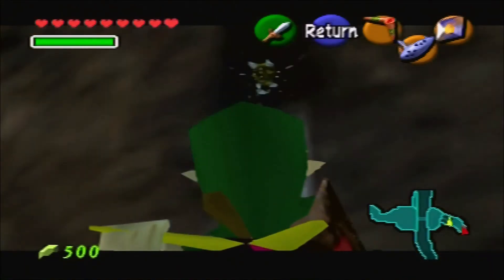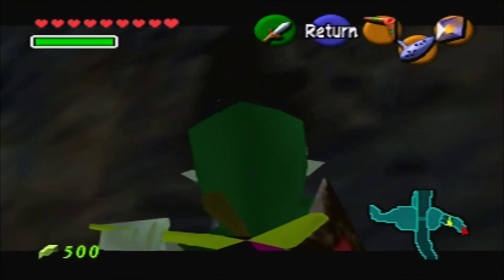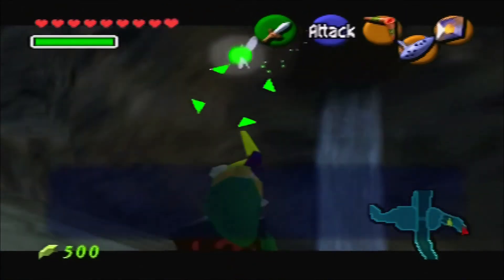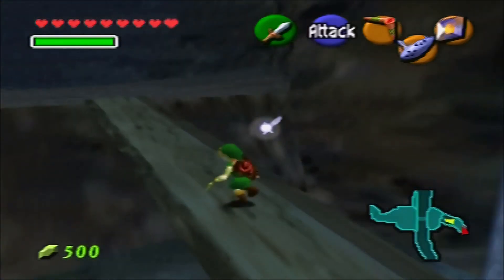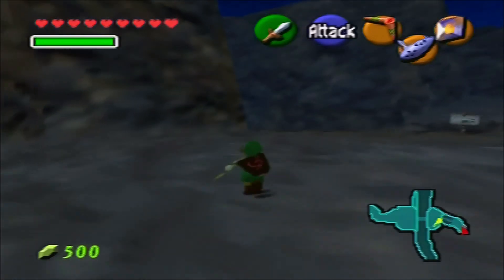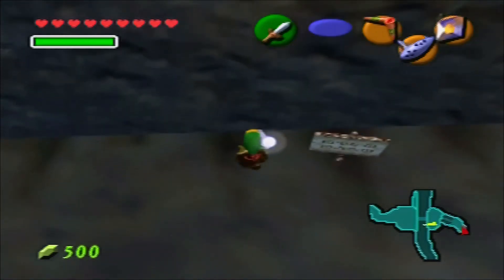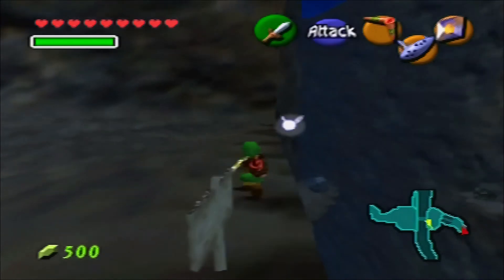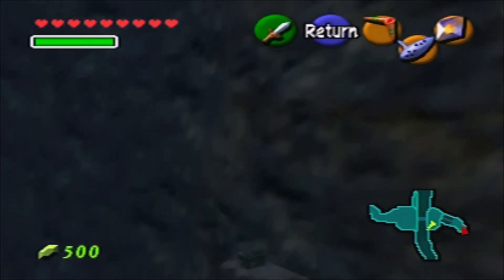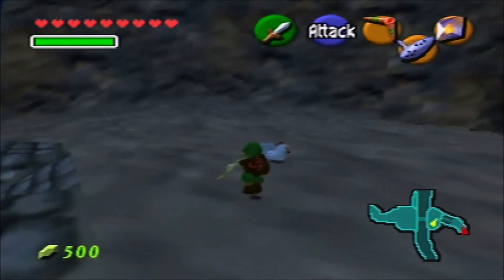A Skulltula just magically appears right at the mouth of that water source. Yoink! Take that. I know diving's not a good idea, but there is something else down there — there's a crate. Just a solitary crate on a cliff overhang.